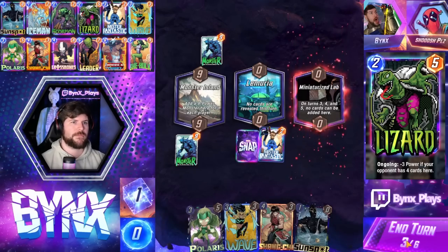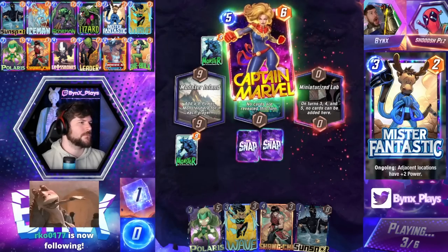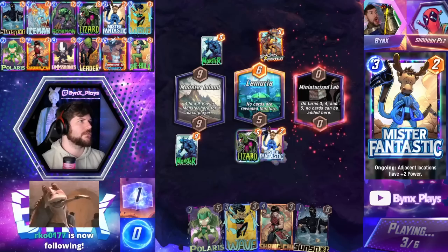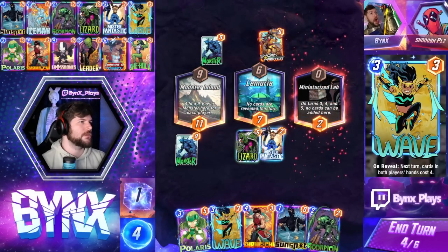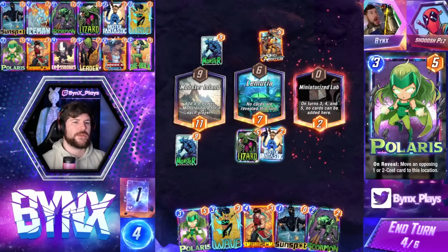We'll pretty much have Priority and will Miniaturize a lot of the rest of the game. Interestingly enough, you lose. Ghost value with Leader for sure.